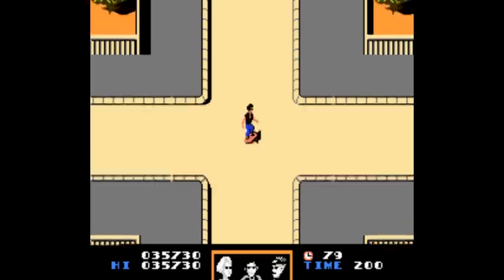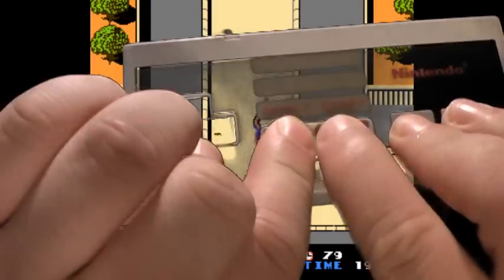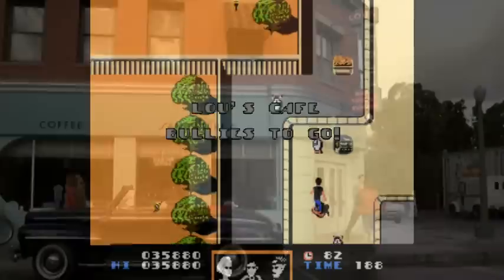First off, the music is annoying as hell. Pause the game. Simultaneously hold down the D-pad, the Select, and A and B buttons. Then unpause the game while doing this. Music's gone. Now put on your own music and hopefully this game is a little more tolerable.